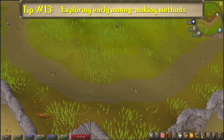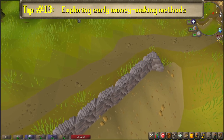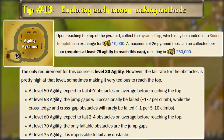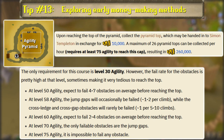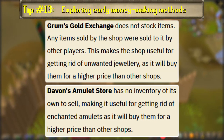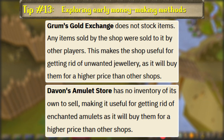Number 13: Explore early money-making methods. The two most common early Iron Man money-making methods are the Agility Pyramid and Thieving from Handy Sorcerer Rooms. The Agility Pyramid can be accessed after 30 agility, but is usually done at 50+ to fail fewer obstacles. At the top of the pyramid, you can pick up the Golden Pyramid Top and trade it to Simon Templeton nearby for 10k gold. You can also steal jewelry from Handy Sorcerer Rooms after completing the Death to the Dorgeshuun quest, then sell any excess to Grum's Gold Exchange in Port Sarim, or enchant the amulets and sell them in Brimhaven for extra cash.